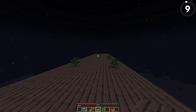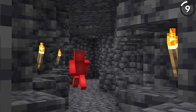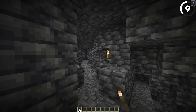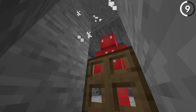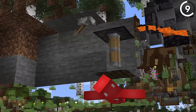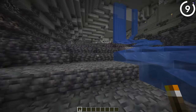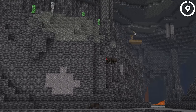Ever wonder why so many mobs spawn on your skyblock island if you leave a dark patch? It's the same reason you need to spawn-proof all the caves in your build. When there's such a limited spawnable area, it creates an effective mob farm. That's why, albeit boring, you should take the time to light up nearby caves when you're next to your farms — this could easily double or triple the rates you get out of your mob farm. Through the help of one of the many X-ray glitches, you can track down all the caves and essentially turn your entire spawn into peaceful mode, except where you want it to be active.